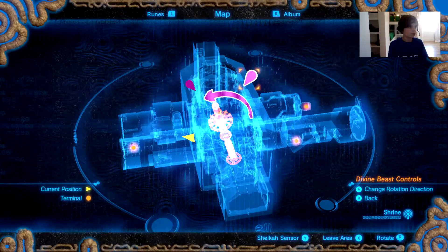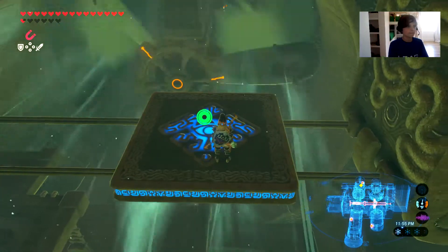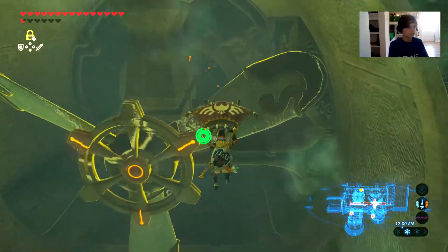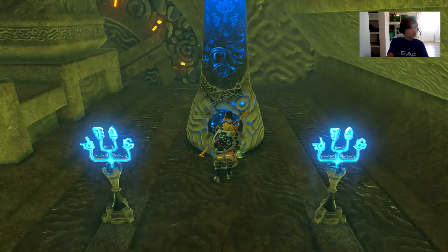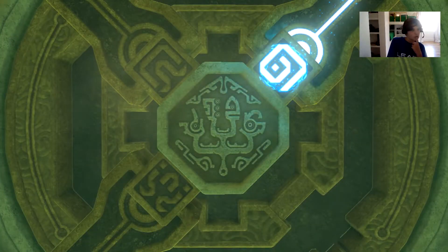Head over here, turn that around, stop here, and then you come in here and get the Revali terminal. We've deactivated two locks on the door.